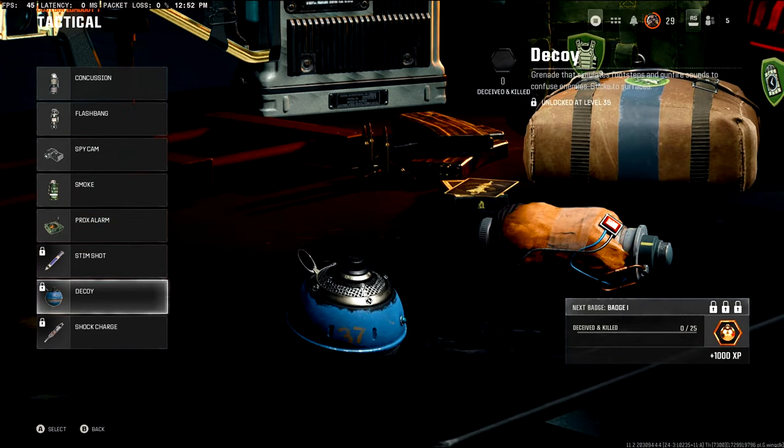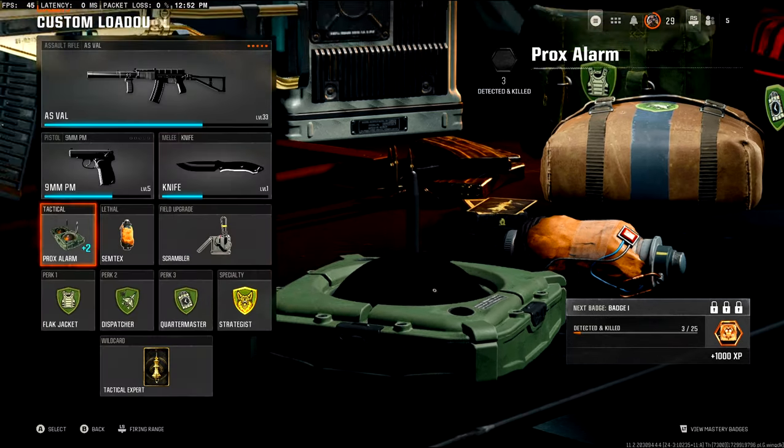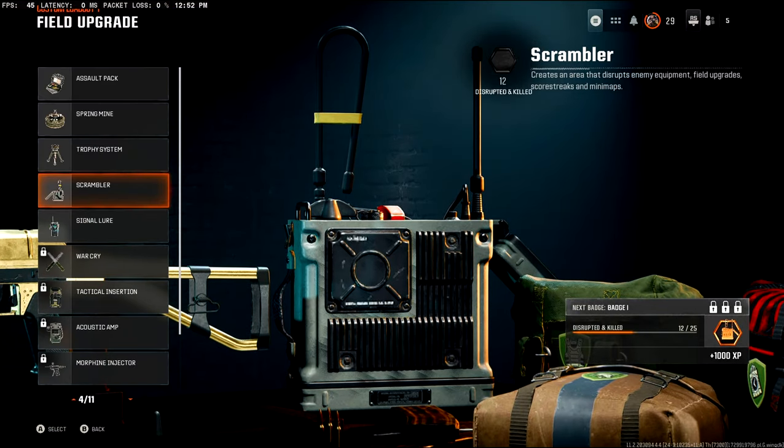You want to go to your create-a-class and equip Decoys. If you haven't got Decoys, I recommend Prox Alarms. Then you want to put Scrambler on, and place it down where a lot of gunfights happen within a game.